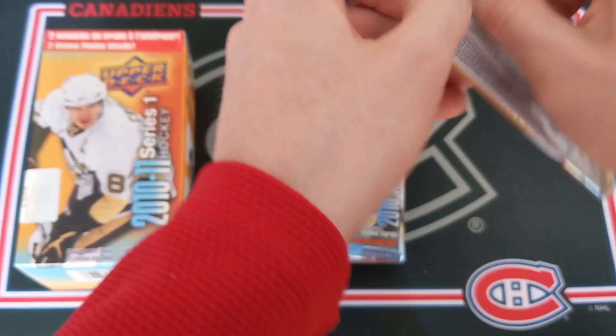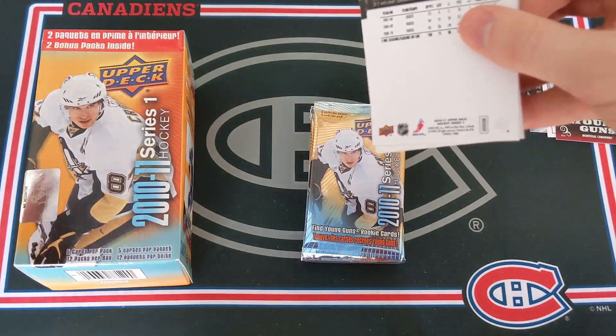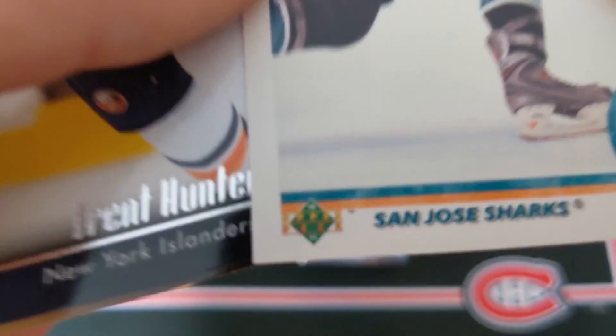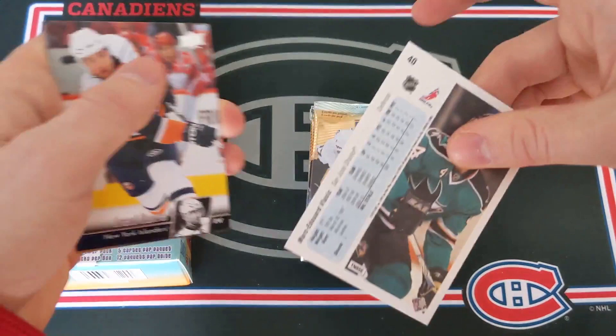A ton of base packs in a blaster of 11-12 Series 1, that is for sure. Mikel Grabovski and Shea Weber. And here's one of these retro Upper Deck cards — Marc-Édouard Vlasic retro card from... it just says 10-11 Upper Deck. Cool card stock though, really old school. And we've got Trent Hunter and Bobby Ryan, back when he was with the Anaheim Ducks.